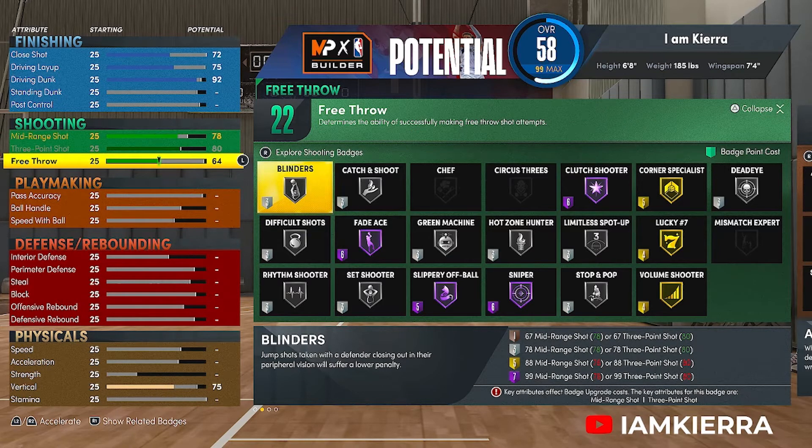I'll put on Dead Eye and Corner Specialist because this is like a spot-up type build. Hot Zone Hunter if you want it, Green Machine, Blinders, and Catch and Shoot — so you do have those badges to put on as well for shooting.